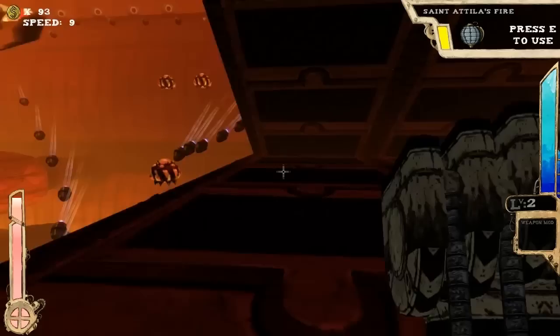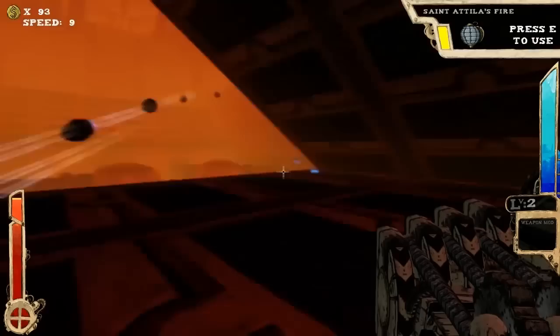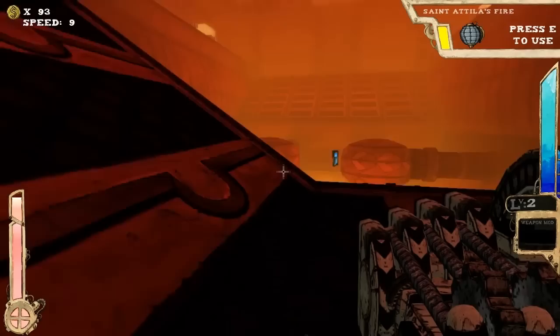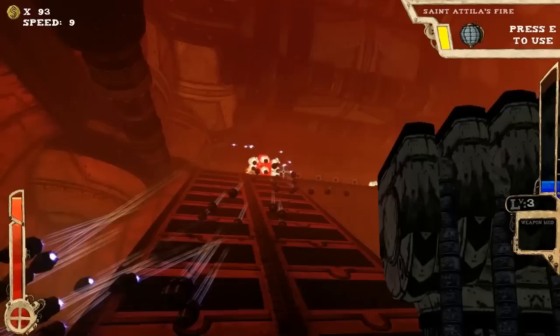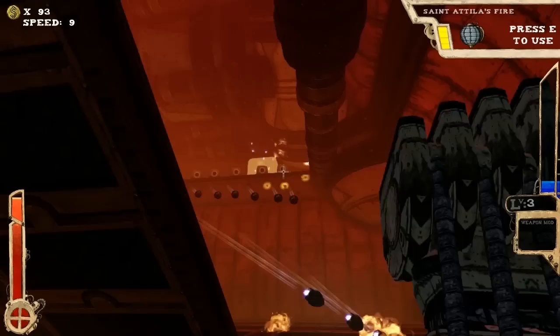Luckily a shotgun does crazy amounts of damage up close, so I can just kind of strafe around these enemies. I'm still pretty high on health, which is good, and my gun is level 2 — I guess it made it up to level 3 after the boss. Back up to level 3. They're still shooting at me but with any luck I can... there's one of those big guys that shoots a lot of bullets. I guess the scattergun really is doing pretty well, even though it's really annoying to aim.